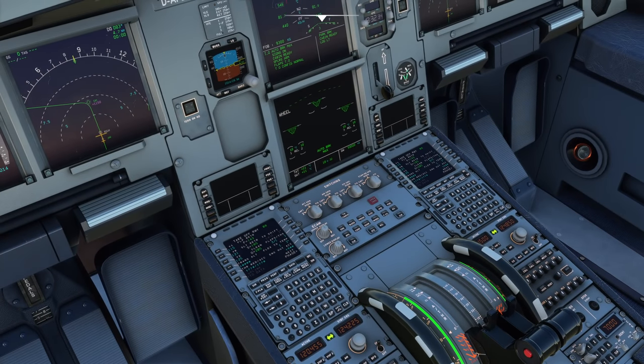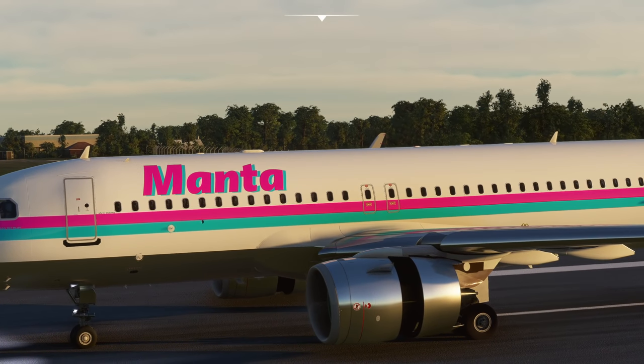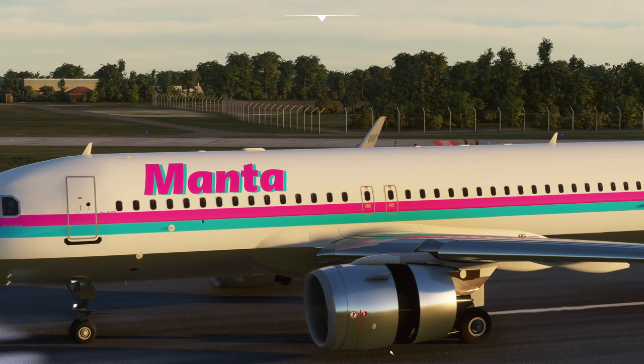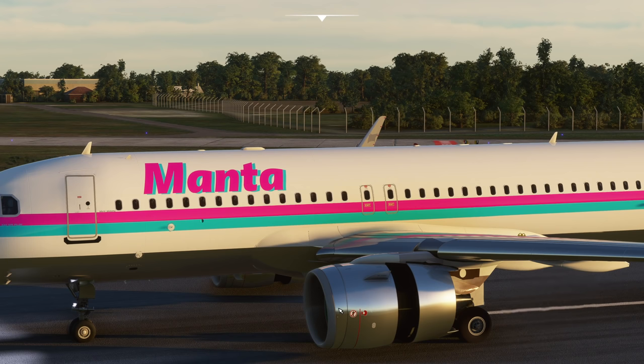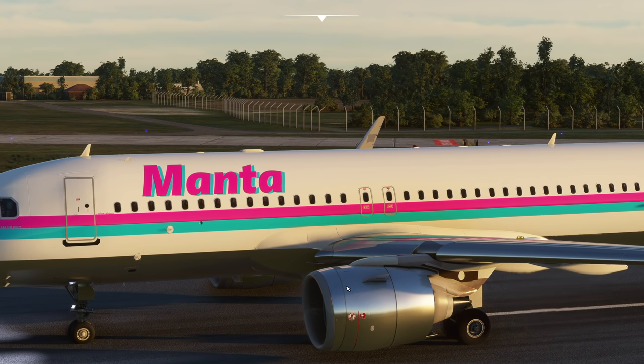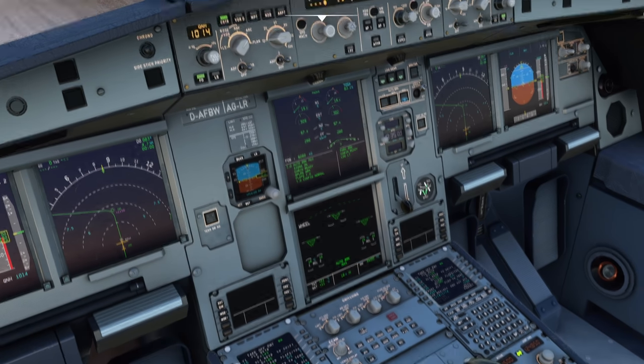Reverse thrust has a problem: it is very upsetting for the engines to redirect all the air out the front. As you slow down, that air gets blasted forwards and then goes round and gets sucked back into the front of the engine. Two problems: it can pick up stones and dirt off the runway and push them into the front of the engine, damaging it; and it provides turbulent air into the engines, which can cause compressor stalls. You might hear loud banging as the aircraft slows — most commercial simulators simulate that.